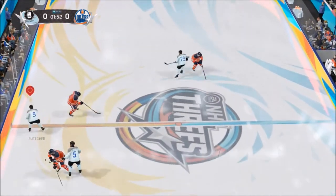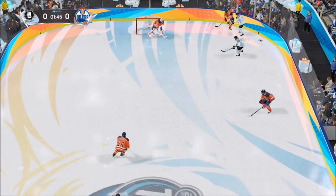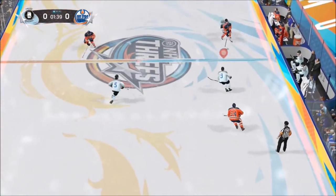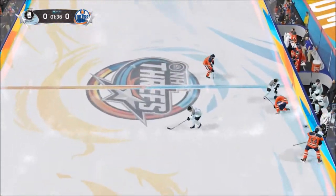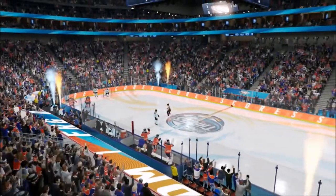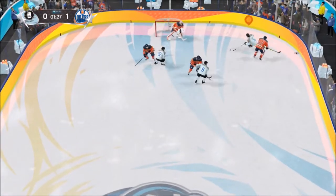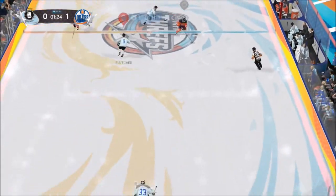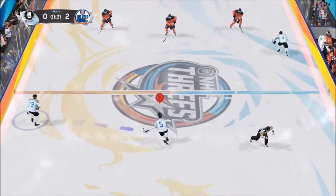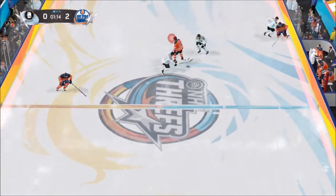Nice face-off with Fletcher and Magazine. Magazine making some moves, nice pass Fletcher — and the commentary seems to be turned off, so you guys won't hear the announcer. Oh, no money pucks either — what the heck! Pakorainen snipes at five-hole and we're already down one-nothing. This might be hard on Pro with this crappy roster, and now we're down two-nothing. Come on, we've got to grind out a win somehow.